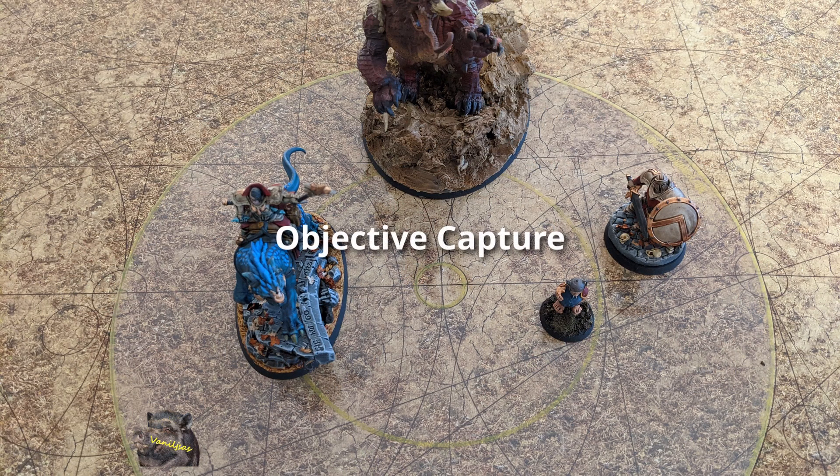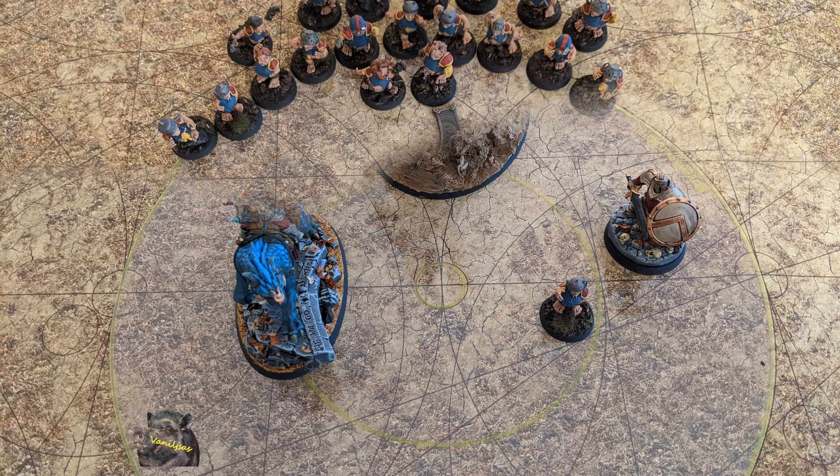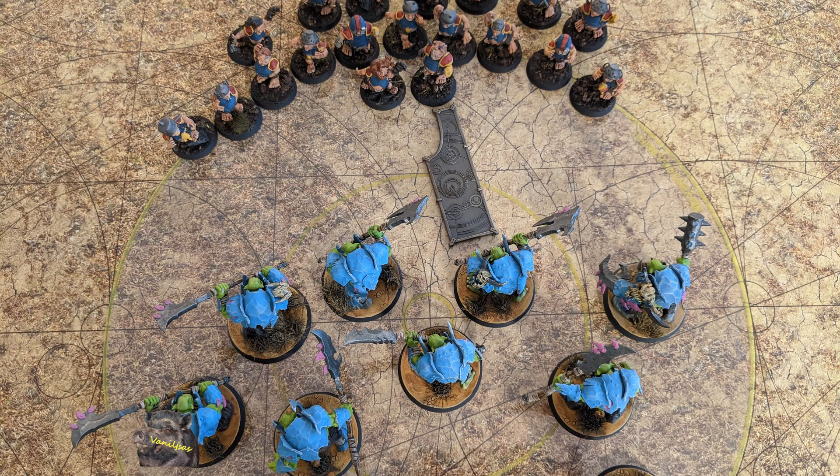In most circumstances, for objective capturing purposes, what we want is a small base. This will allow us to get more models into the capture zone whilst taking up a smaller footprint. This is particularly useful when contesting an objective your opponent is already stood on. For example, as we can see in the image, the Noblars are able to steal the objective out from under the Iron Jaws player, because their base size reduced the number of models that could fit on it, whereas the Noblar base size let them squeeze a few more models in and take that key point.